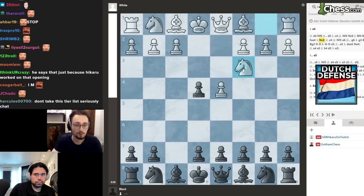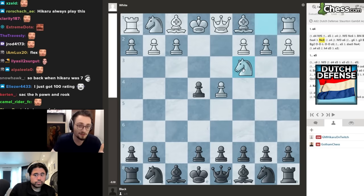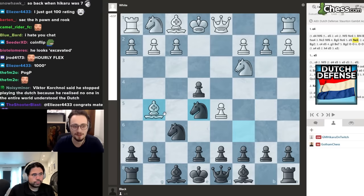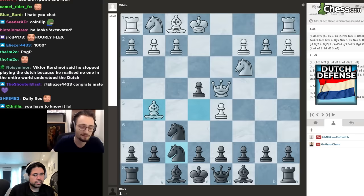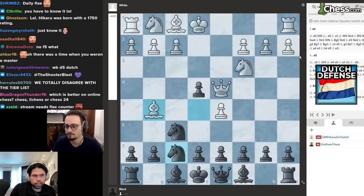Anytime I play a sub and they play the Dutch, I test their Staunton Gambit knowledge. More often than not they don't know it, so if you learn it I think it's fine. But you have to know it very well, because after knight f6, bishop g5 you need to know exactly what to do. Even if you know it, it can be very dangerous.